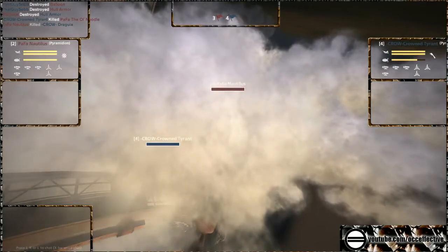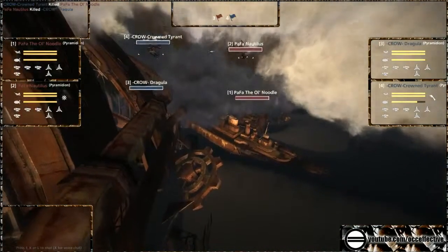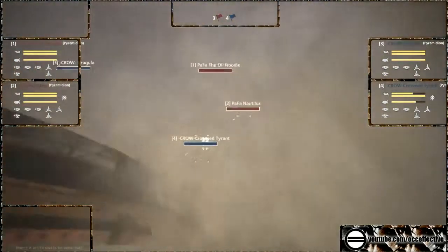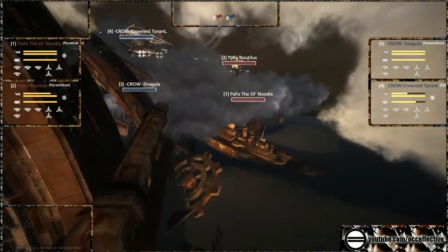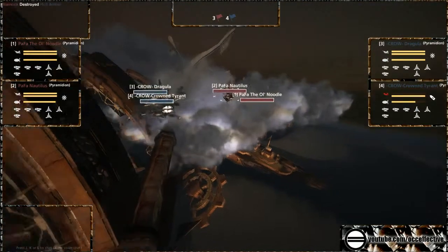Nautilus cannot die to the Crowned Tyrant here. The Crowned Tyrant is the damage combo — Dragula is the balloon shredder. It'll be interesting. It now comes down to the better gunners, the better engineers. Who is going to get this? Sheer damage is what's going to win this one.